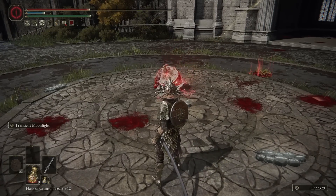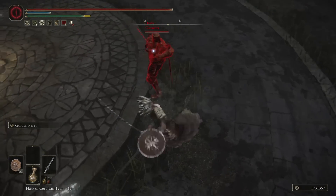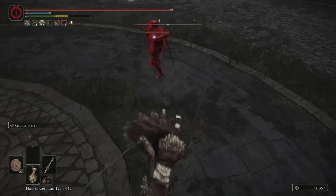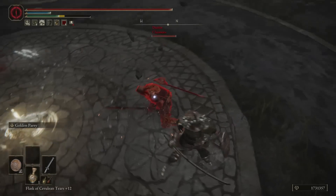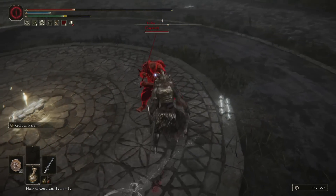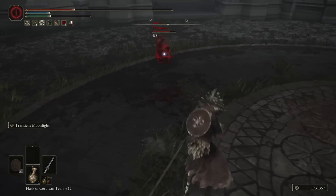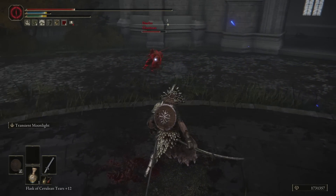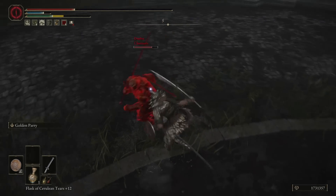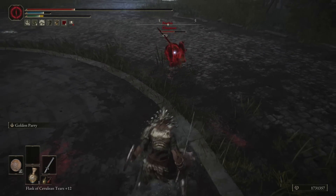The skill of the weapon is what makes this one so special. Transient Moonlight is a straight upgrade to Unsheathe. With both skills, you sheathe your katana, your R1 attack is a horizontal slash, and your R2 is a vertical slash. What makes Transient Moonlight different is that it shoots out a beam on both of those attacks — horizontally and vertically respectively. The R1's horizontal beam has shorter reach and less distance, while the R2's vertical beam will have much more distance.